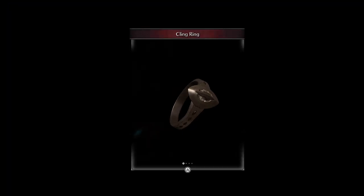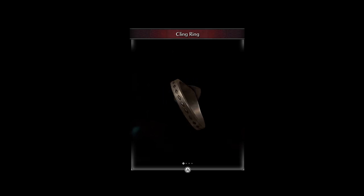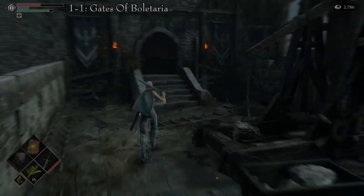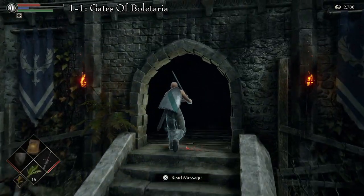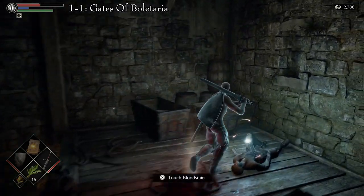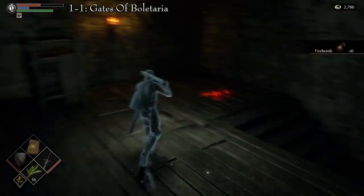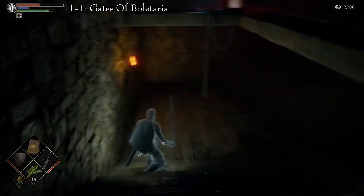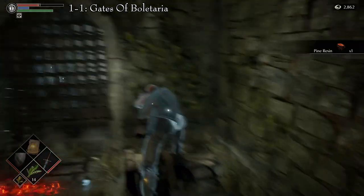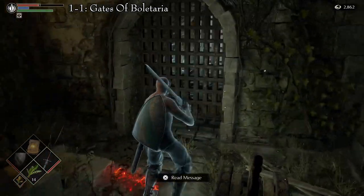The Cling Ring is a mysterious ring shaped like an eye. It reduces the loss of HP sustained in soul form. There is only one way to obtain this ring. It is in Area 1-1, the Gates of Voletaria, or the Voletarian Palace. Proceed through the level until you reach the high wall. Run past the fog wall and into the tower. Descend and open up the first shortcut. The ring will be within the gate you just opened.